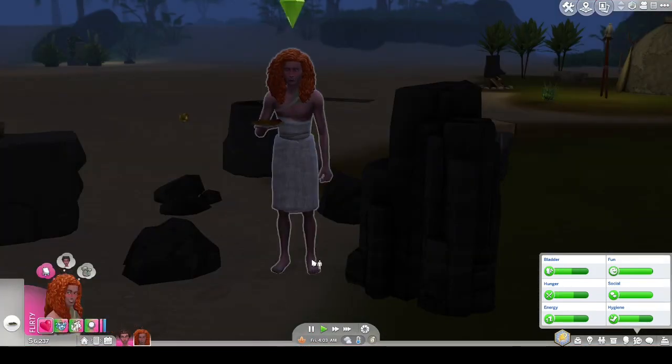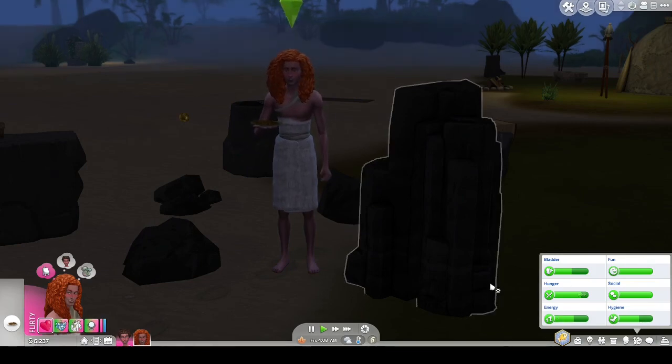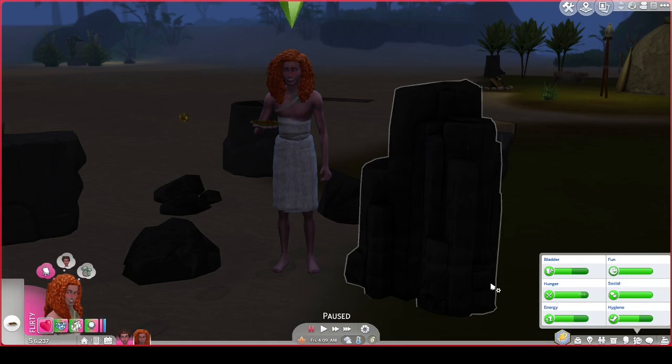Flint is pretty happy that he was just told that he's going to be a father. So I'm going to end the episode here. Thank you so much for stopping by our crooked house. If you liked what you saw, be sure to give us a thumbs up and hit that subscribe button if you want to follow the Symbilises on their journey through the Stone Age. It really helps us out. Have a great day, see you soon.